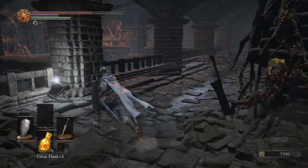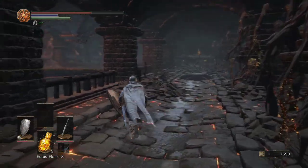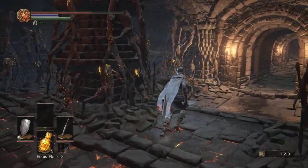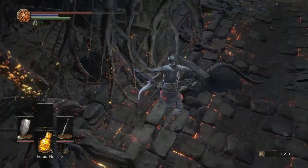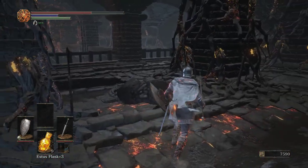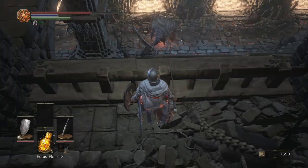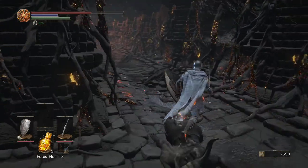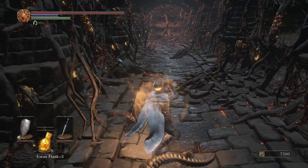That looks very corvian-like, but they're some sort of pyromancer that can raise up these balls of fire. They'll shoot them out. We can see dead Capra demons here — when you kill those guys, the balls of fire they created go away. There are more pyromancers down there. This area in general is just very, very tough, full of enemies, full of pyromancy.